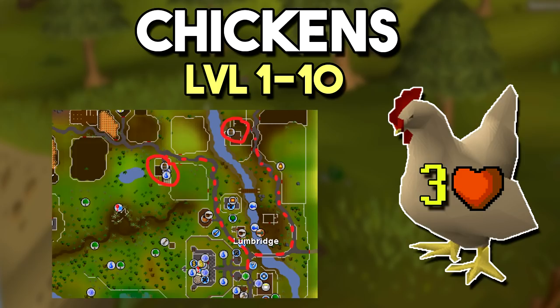Now for training locations. From levels 1 to 10, train on chickens — they are located north of Lumbridge and a bit northeast across the river. They have three hit points, are easy to kill, and deal almost no damage to you. I'll be leaving a map for all of these locations to make it simple. When I mention level ranges, I'm referring to your average melee combat stats combined. For example, if you have 25 attack, 20 strength, and 15 defense, your average is around 20, so you can't strictly go by your overall combat level as that is affected by other skills like ranged or magic.